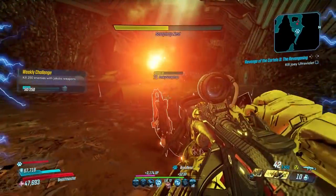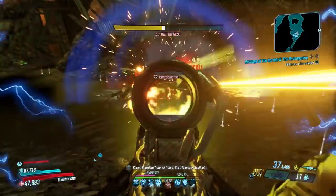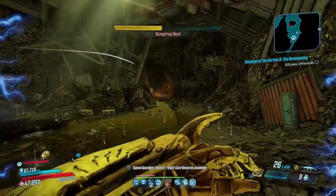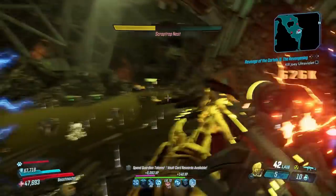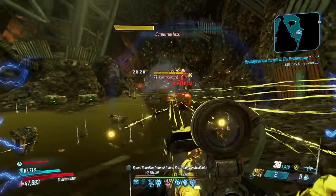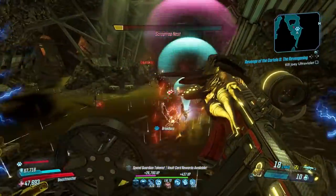I'm using a Rowan's Call because I have a weekly challenge to get 250 kills with Jakobs weapons, and doing that in here is going to be very fast. If you kill all these enemies and then kill the boss, you can simply step out of here and reset it. It's a good farm.